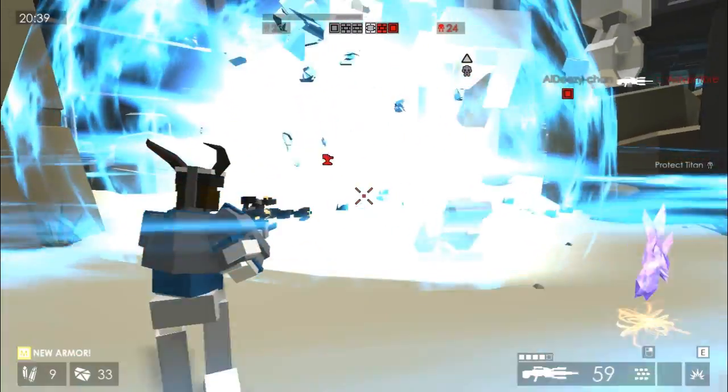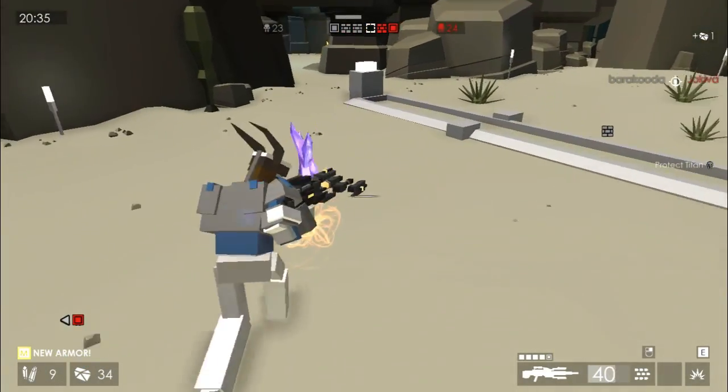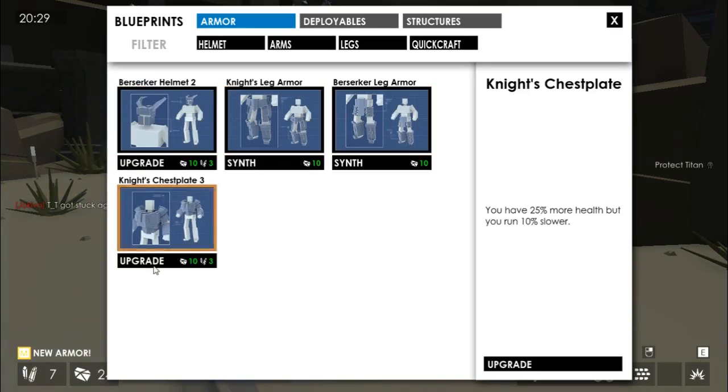We destroyed their titan, which means if we escort this titan now to their base, then we're about to win. I'm going to pick that up and upgrade my armour so I have more health - I can actually upgrade that twice.